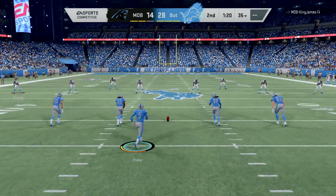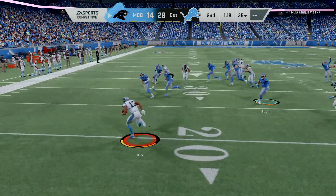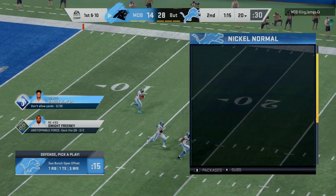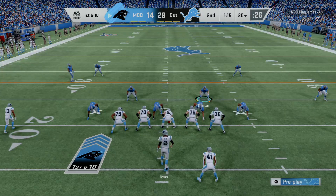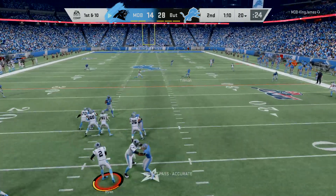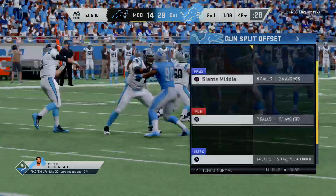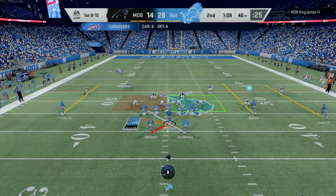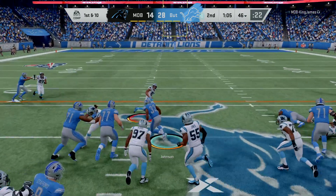After the touchdown, out is Prater to kick. This is fielded at the goal line, and the decision to bring it out will cost about five yards — he'll get this only back to the 20. The Panthers are ready to begin their next drive. They are sputtering right now, and frankly, I think it's time to call your playmakers together. And my goodness — another interception. Darius Slay with a pick, and they will set up shop at their own 46-yard line. The Lions offense is clicking on all cylinders.